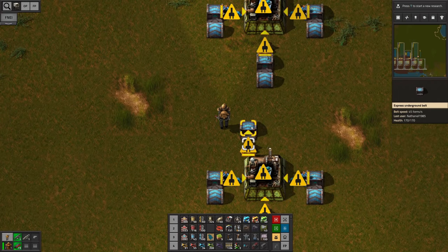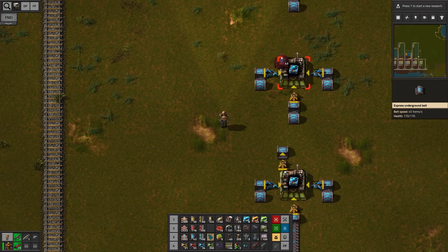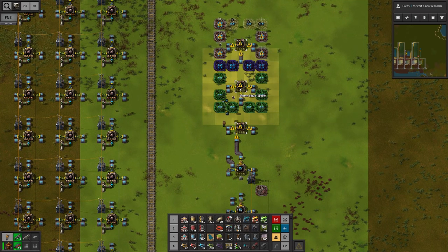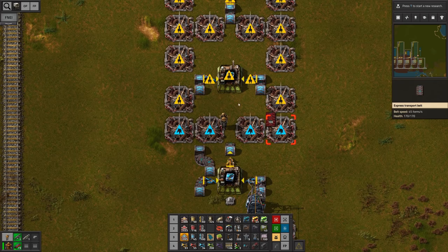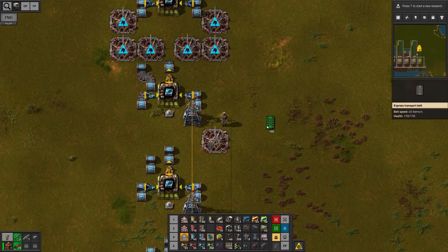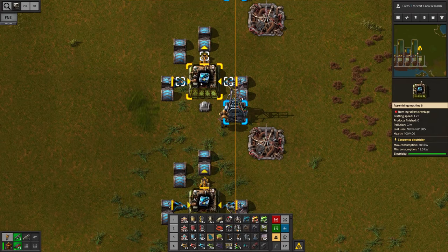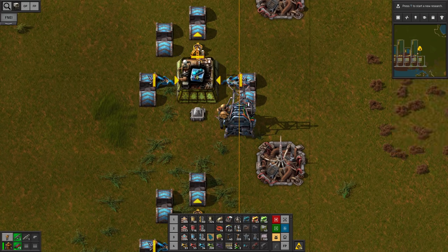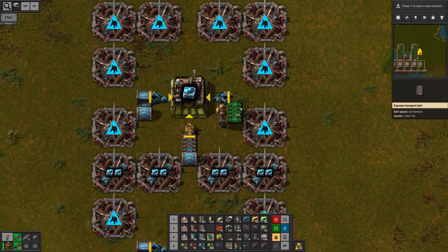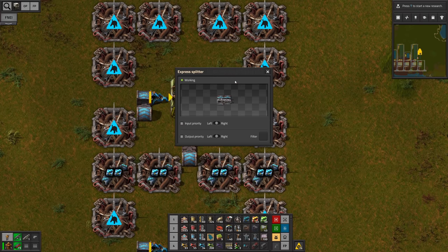I wanted to extract the modules on the left side, however this could be a problem once we set up the beacons. So we can't do it like that. Let me set up those beacons to visualize this better. I think I have a better idea — we barely need any blue circuits, so what we could do is combine the blue circuits with that lane. All I need to make sure is the blue circuits need to land on the left side of the belt, and then once I extract the modules here they're gonna land on the right side. So we can get rid of the extraction setup and set up a splitter to only filter out the blue circuits.